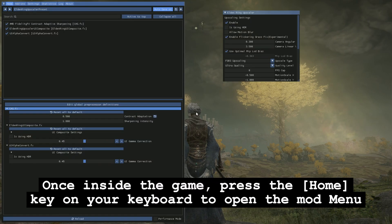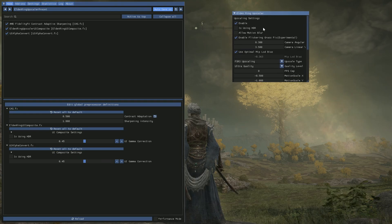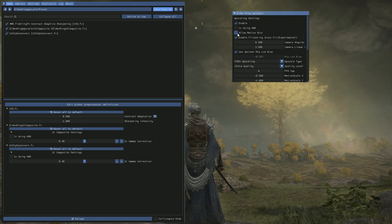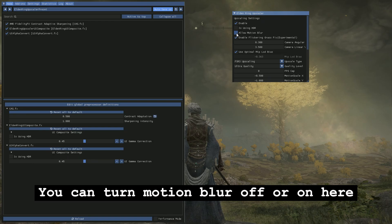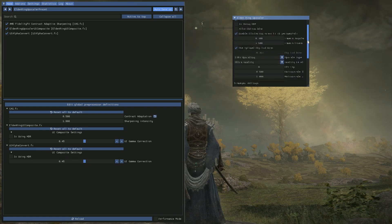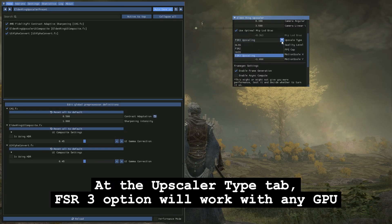Once inside the game, press the Home key on your keyboard to open the mod menu. Turn on the same options as shown in the video. You can turn motion blur off or on here. At the Upscaler type, select TAT — the FSR3 option will work with any GPU.